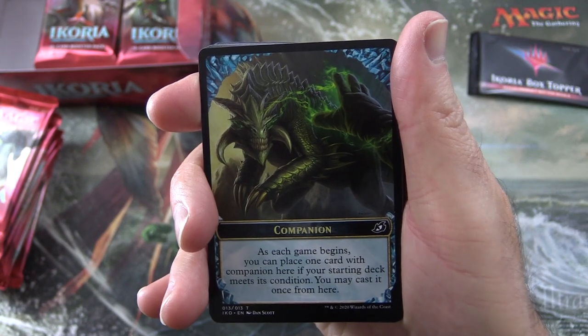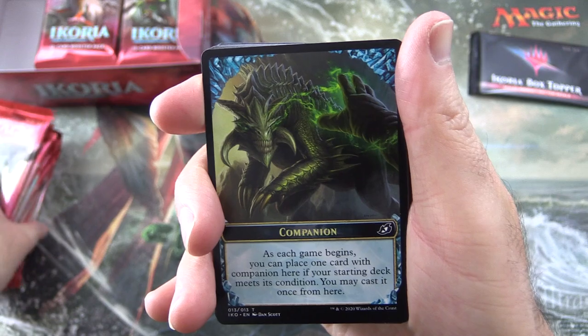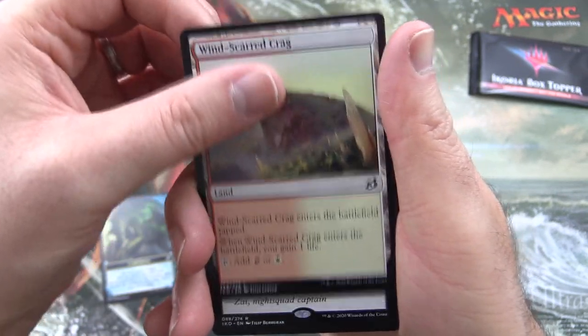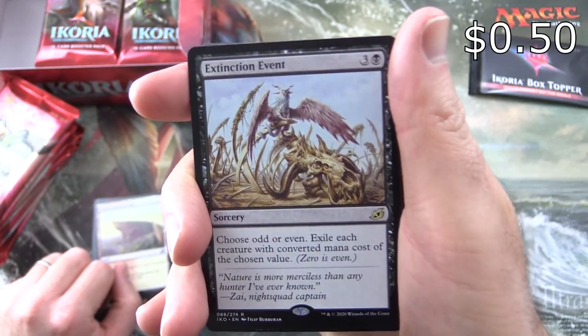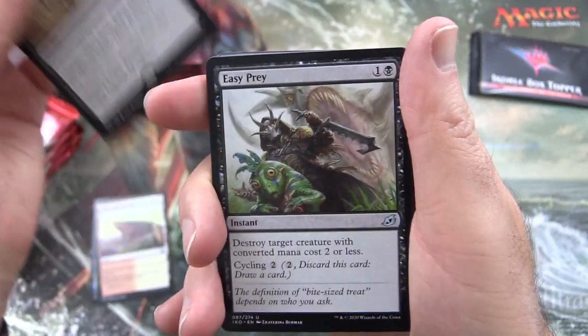We'll crank that lighting - you might notice because they're printed in Japan, they're back to front. Sometimes they do that with the US ones as well. So we have a Companion Token, Windscarred Crag, and the rare is Extinction Event - Sorcery 4, Choose Odd or Even, Exile each creature with a converted mana cost of the chosen value.